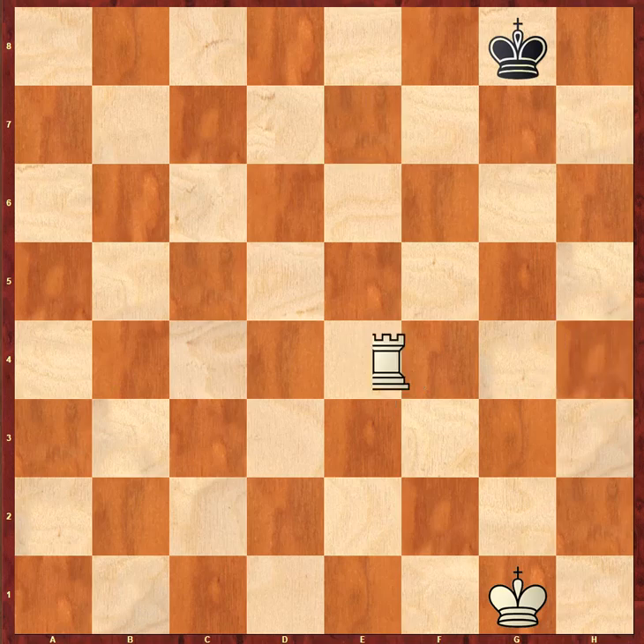That rook can also go downwards: rook e3, rook e2, and rook e1. And that rook can also go upwards to e5, e6, rook e7, or even playing rook to e8, which will give check to the king.